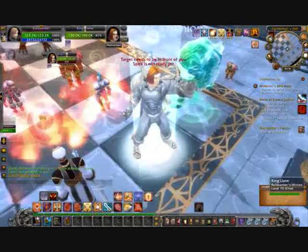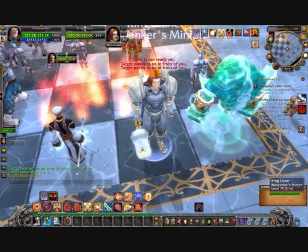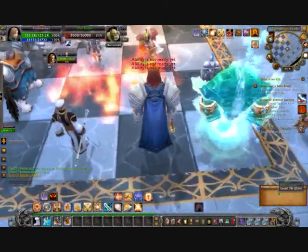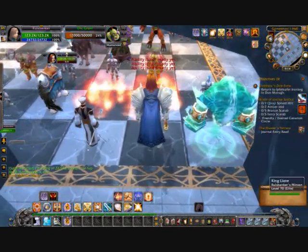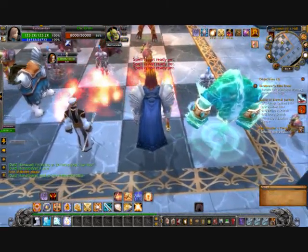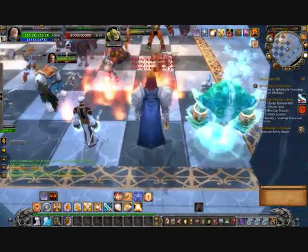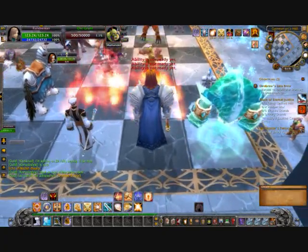One mistake like that's probably not going to cost you the fight, but a few mistakes like that will cost you the fight. Other than that, it is actually pure luck as to where the opposite faction's pieces move. You can have games like this one where it takes me all game — like five minutes — to get into position to attack the warlord, and then you'll have times where the warlord, or king if you're Horde, moves right in front of you and you just kill him within two minutes of starting the fight. It's extreme luck.